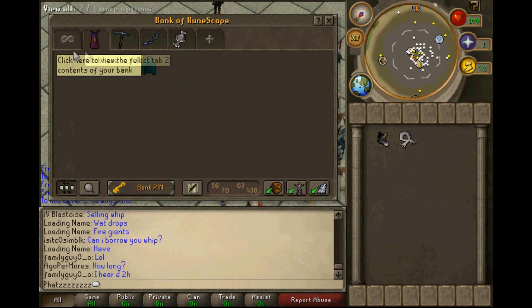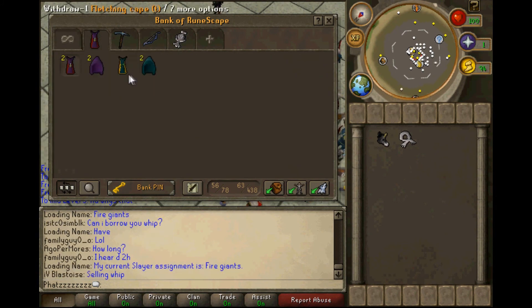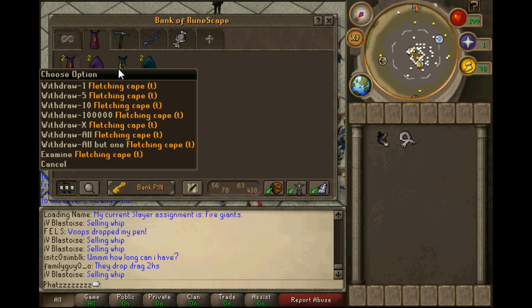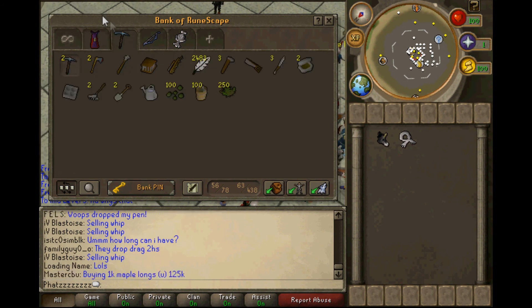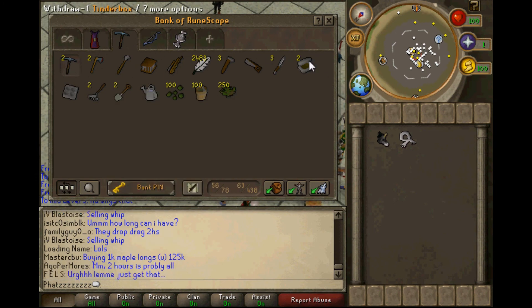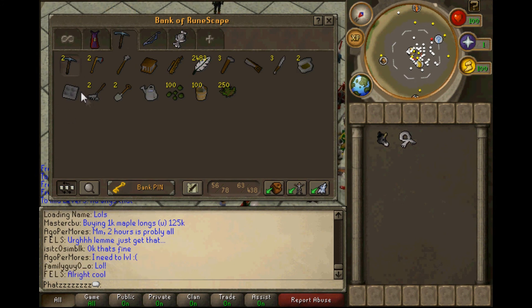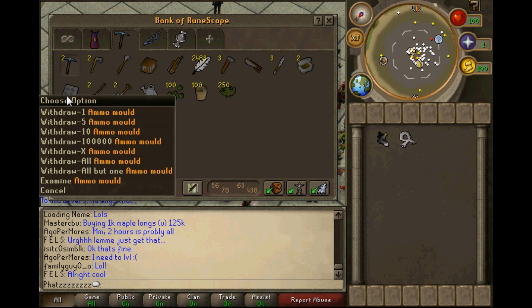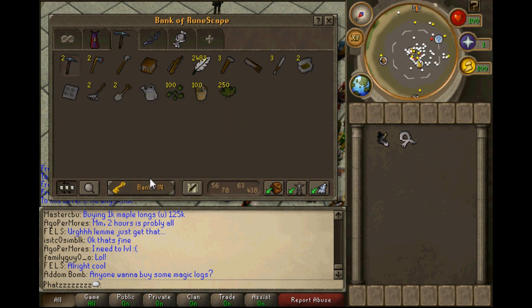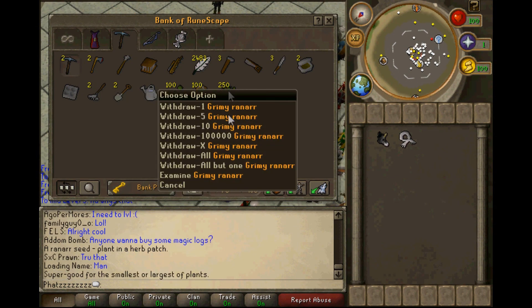Moving on to the next tab — it's my skill cape tab, in the order I got them: cooking and then fletching. Here's my tools tab: all my tools, some tinderboxes I needed yesterday, ammo mold for making cannonballs which I haven't used in forever, and some farming stuff — a hundred ranarr seeds and a hundred super composts.